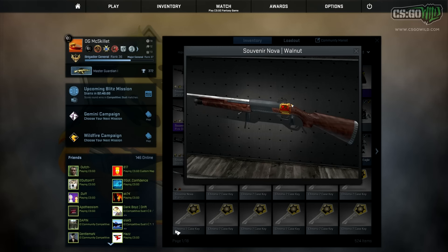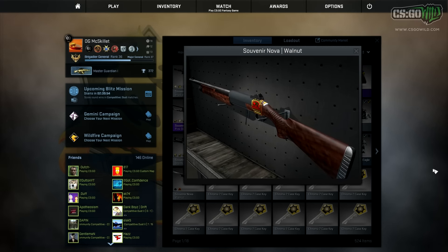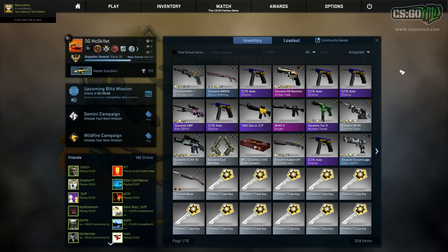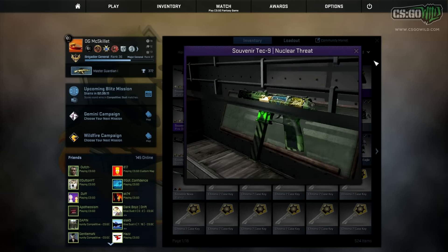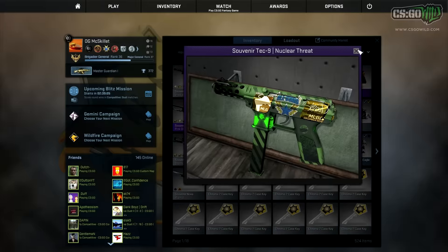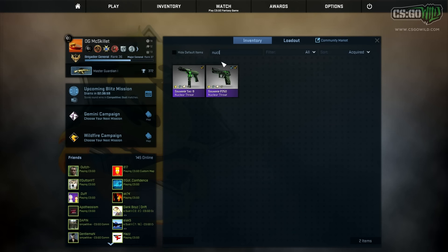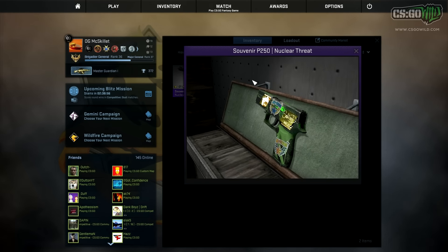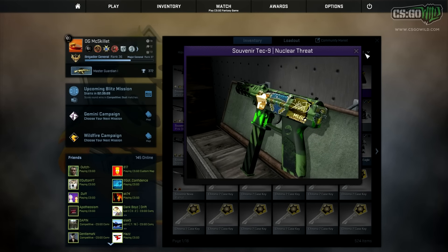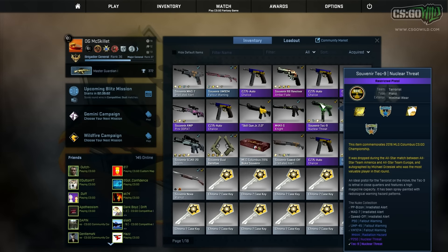Most of the new skins I picked up are MLG Columbus skins, but I also got one older souvenir skin — the souvenir Nova Walnut with the IBuyPower Gold sticker on it. I got this because it's factory new and there are very few factory new skins with the IBuyPower Gold sticker. Unfortunately the other sticker is scratched on it. I also picked up another Tech 9 souvenir from the All-Stars match — the one I unboxed before was well-worn, so I bought a minimal wear one, which is the only one from MLG Columbus.